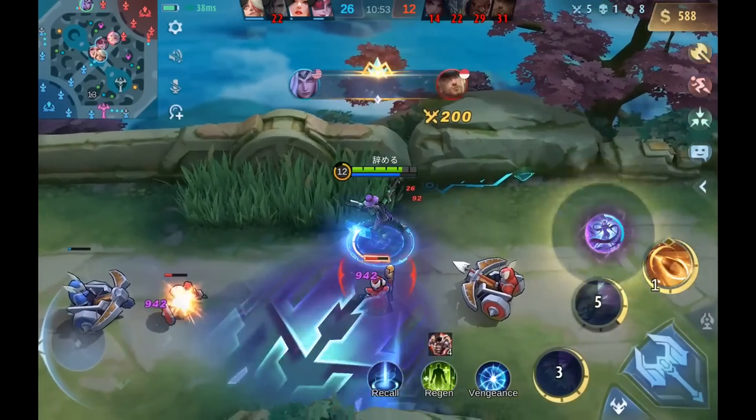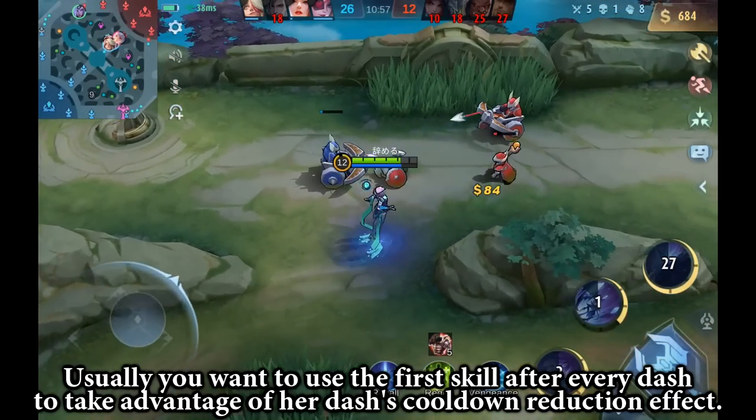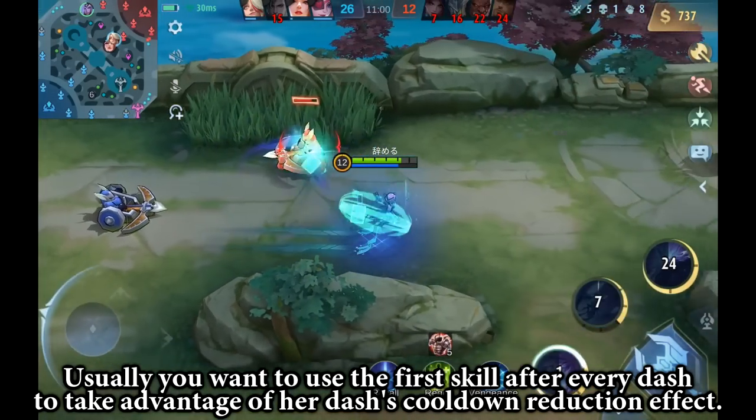Argus' ult can be a powerful weapon. Usually you want to use the first skill after every dash to take advantage of your dash cooldown reduction effect.